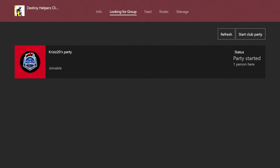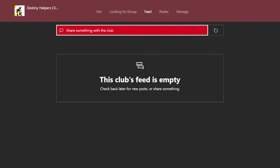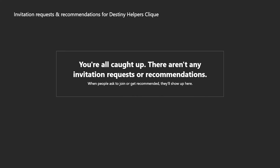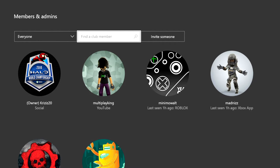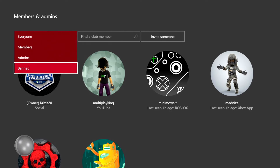There's a Looking for Group option within the club itself — I'll get into more detail on that later. You have the feed in the club, so if anybody posts anything you'll see it there. Then you have your roster showing who's online. You can manage your club, accept invitation requests and recommendations from members, and look at reports.